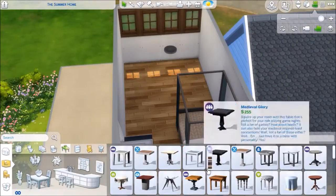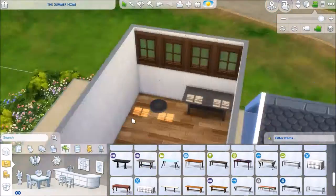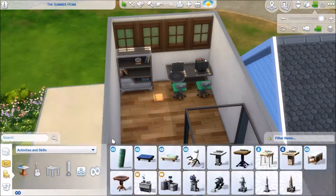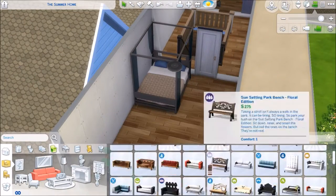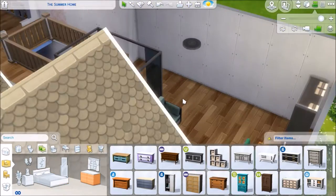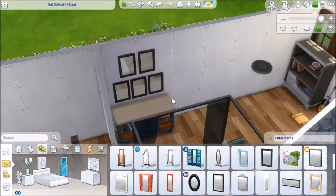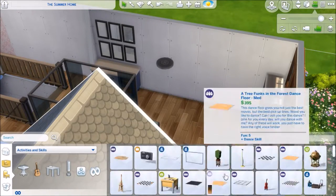Next up we have Andrew's bedroom — he is a super computer nerd, so I gave him two computers so he can practice his programming skills. He also has a lovely little guitar as well as a radio — some speakers — because he's really into music. Those are the items so he can enjoy that aspect of his personality.